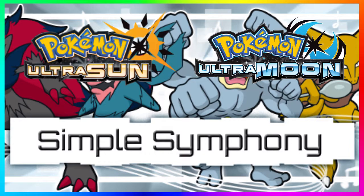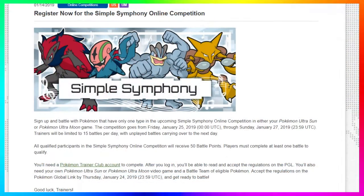The registration runs until January 24th, which is the day before the online competition starts on the 25th. This is coming from the Pokemon Global Link website — I'll have the link in the description. Sign up and battle with Pokemon that only have one type in the upcoming Simple Symphony online competition in either your Pokemon Ultra Sun or Pokemon Moon game. The competition goes from Friday January 25th through Sunday January 27th. Trainers will be limited to 15 battles per day, with unplayed battles carrying over to the next day.